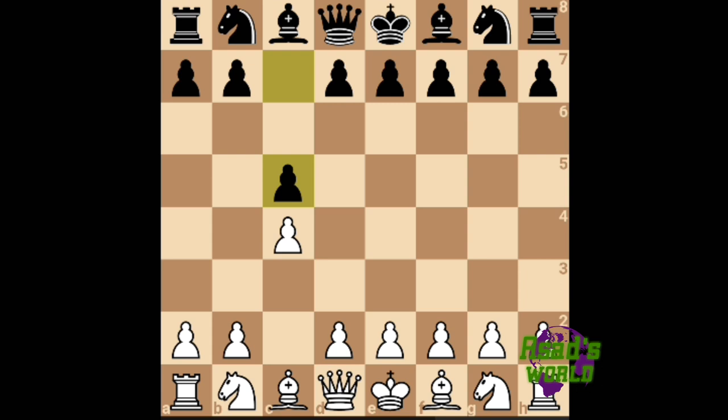I played e3, which is an inaccuracy — not a terrible blunder, but an inaccuracy. I should have played c3. His next move is also terrible because it accomplishes nothing; he only opened a path for the queen. He should have developed the knight instead.